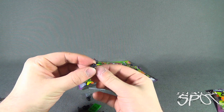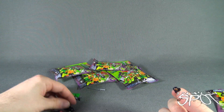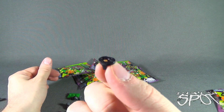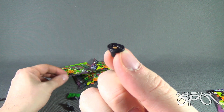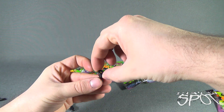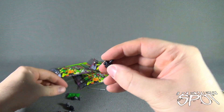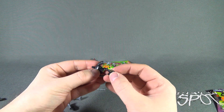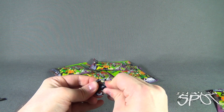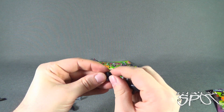I don't know why Mega Bloks didn't just give us the piece looking like this instead of having it as two separate pieces. I'm going to slide the ball joint in between, then take the torso of the Foot Soldier and peg that into place. I never get these ball joints in properly.